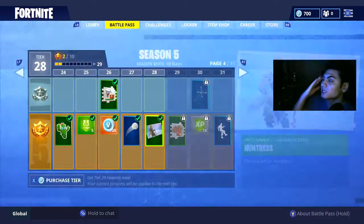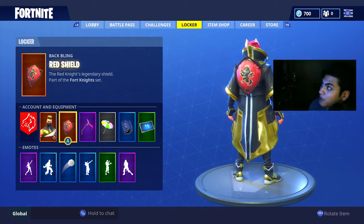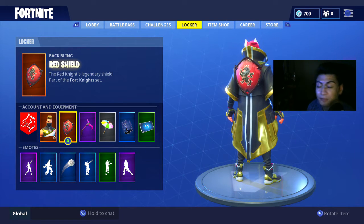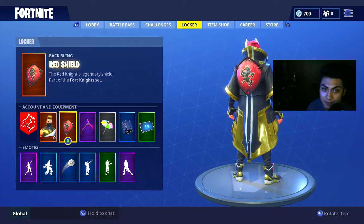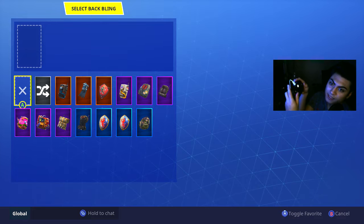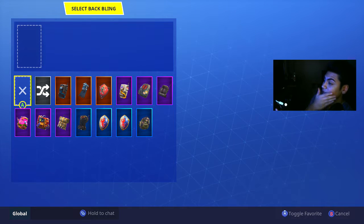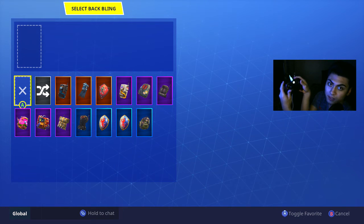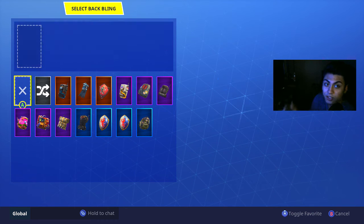So we're going to take the fog skin and take it off the back blind. Here we go — I put an X, it doesn't work, it doesn't take it off. So what you're going to do is look up, you can see it up there, and do this.